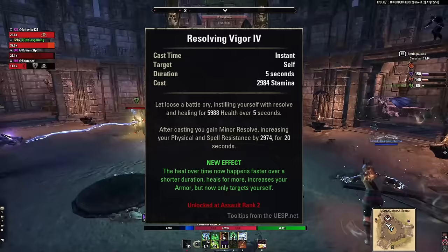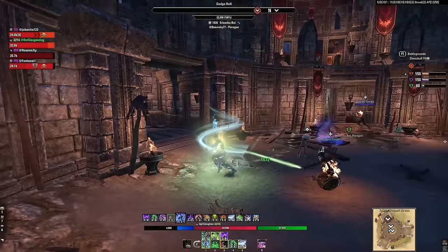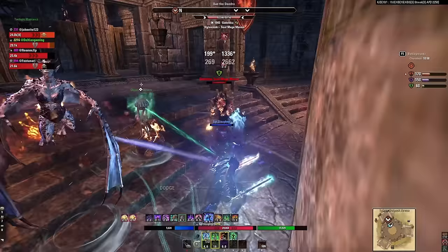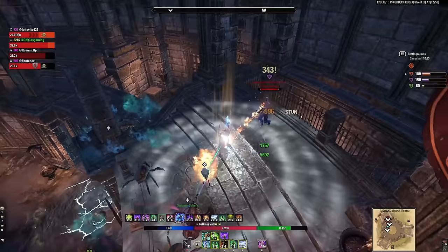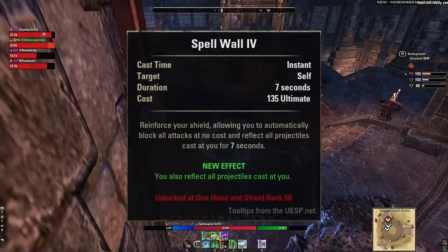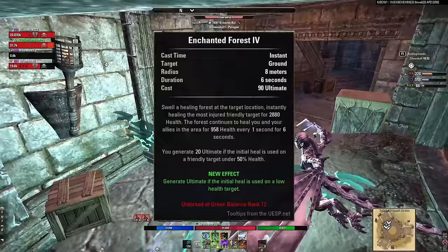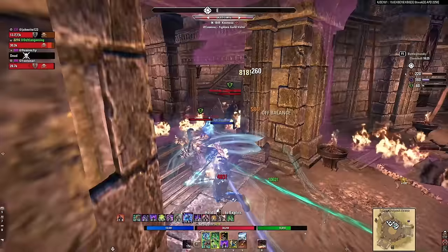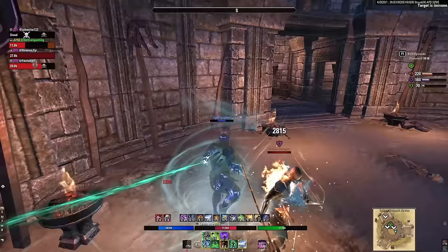My primary healing focus is Resolving Vigor — it heals over 5 seconds and got a huge buff, healing way better now. The trick is it gives minor resolve over 20 seconds. Both Arctic Blast and Resolving Vigor last 20 seconds, so even if you're fully topped off, you still want to cast them frequently to maintain those buffs. When I'm taking pressure, I typically cast Resolving Vigor first then Arctic Blast — get the heals over time rolling, then a burst heal to top me off and a stun to peel. The ultimate of choice is Spell Wall with sword and shield — if I'm getting peppered, I pop it, zip away, and heal up. The alternative is Enchanted Forest from Green Balance, a very low cost ultimate that heals you. If you use it at very low HP, you get them back to back. If you like the ice staff on the back bar, swap in Defensive Vault and Enchanted Forest.